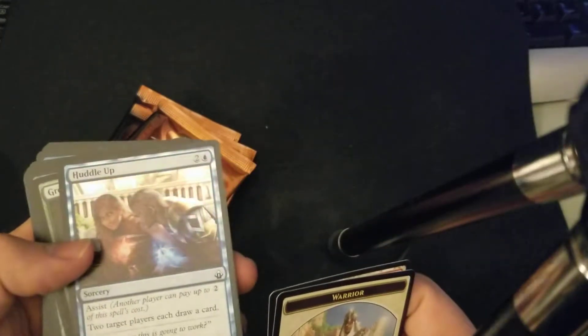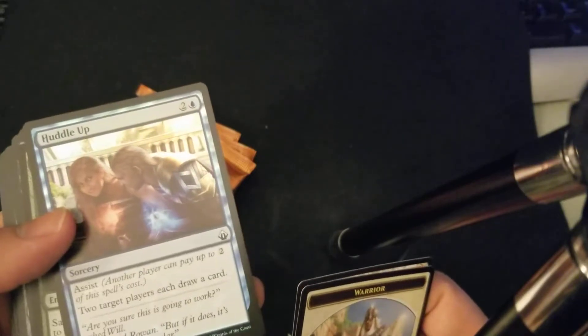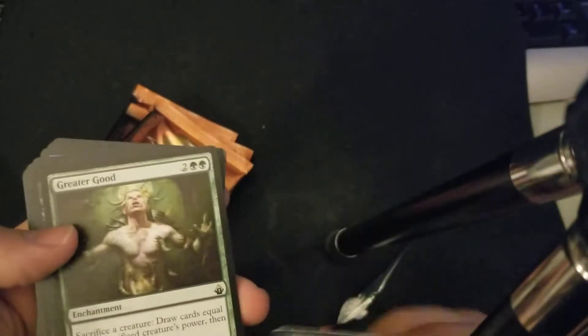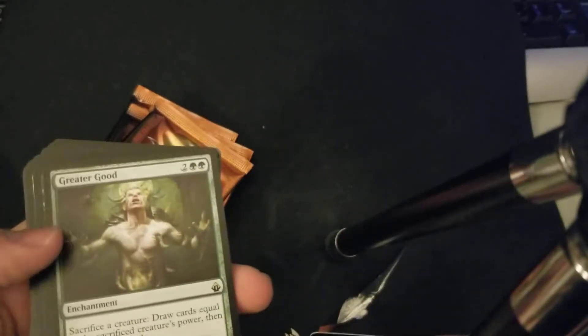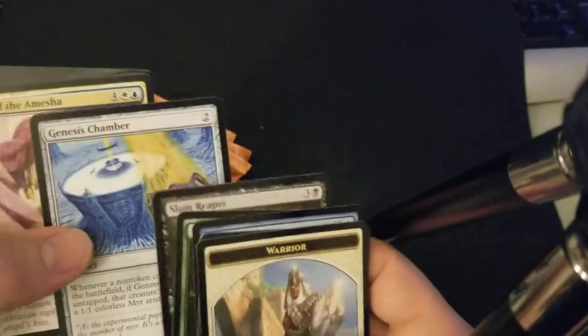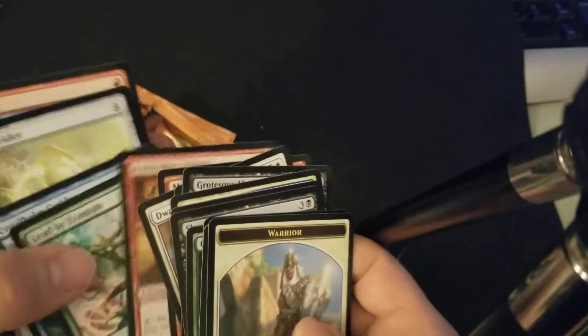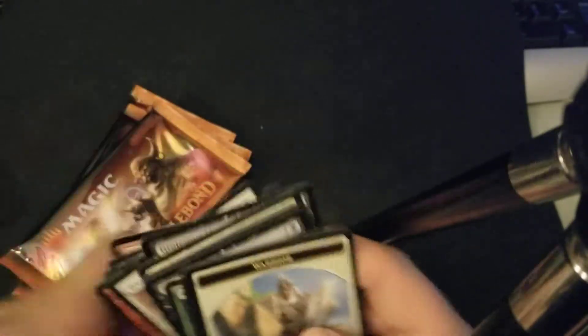Huddle Up foil — assist two players, two target players each draw a card. And then Greater Good: sacrifice a creature, draw cards equal to the sacrifice creature's power, then discard three cards. That's actually a good pull. Genus Chamber is also a good pull.